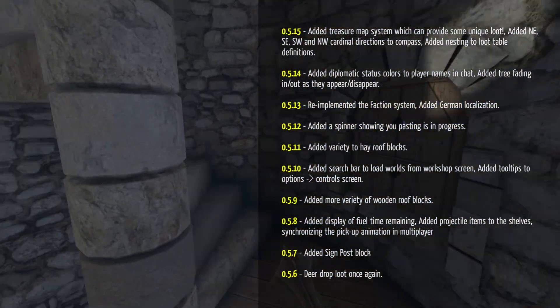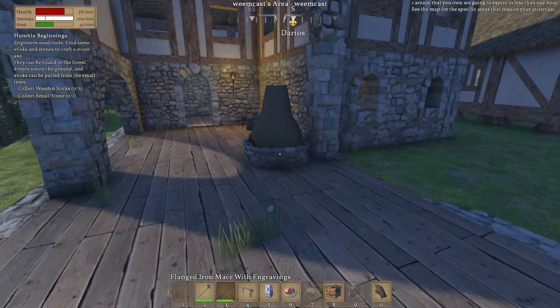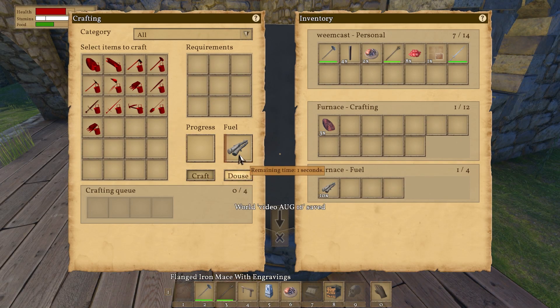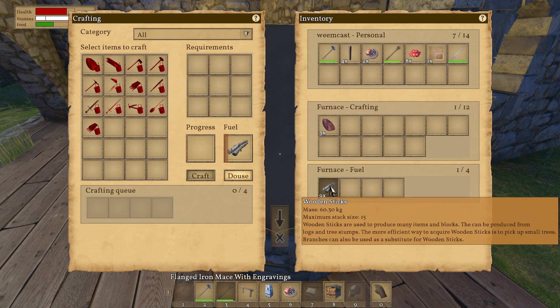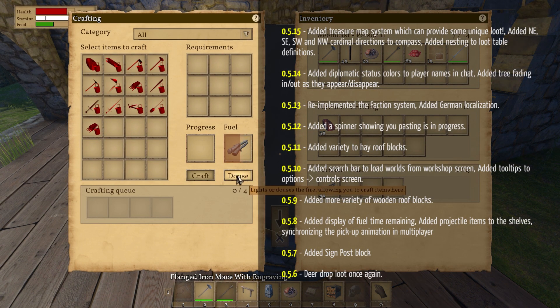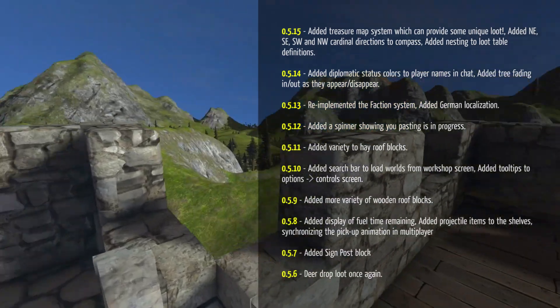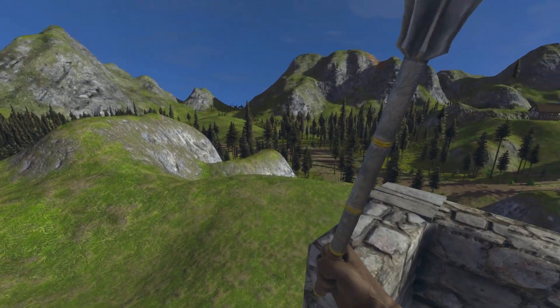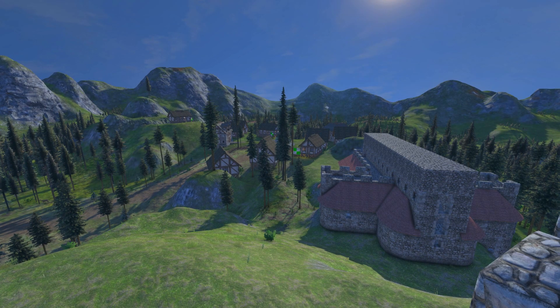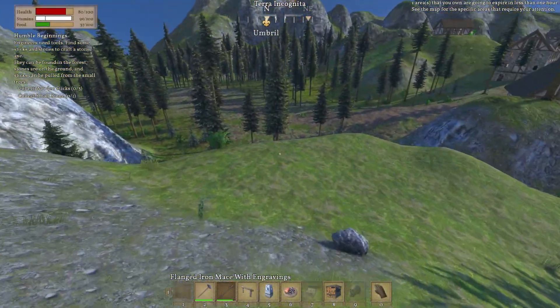They also added a variety of hay roof blocks, a search bar for loading from the workshop and loading worlds. They mentioned a variety of new roof blocks, a display for fuel time — which is kind of cool. As you put fuel in, it gives you an indicator of time for each piece that burns down, so you could do the math. It looks like it gives you the number of seconds for each item it burns, which is pretty easy to calculate. They also added a signpost block, and going all the way back to the update after I last played, the deer were dropping loot again.